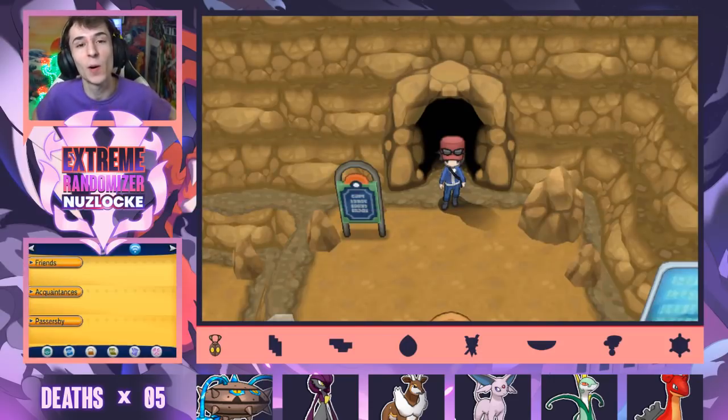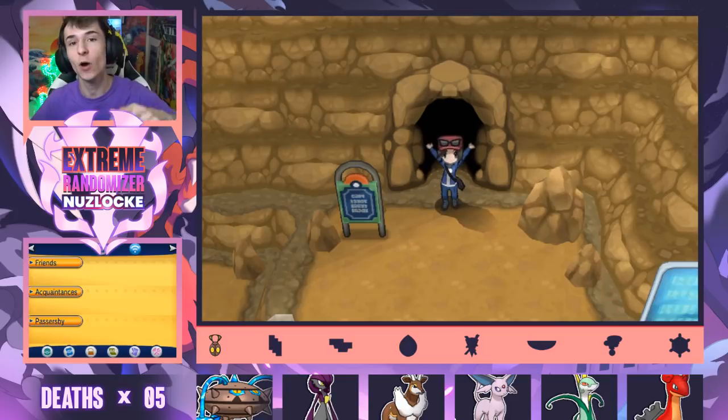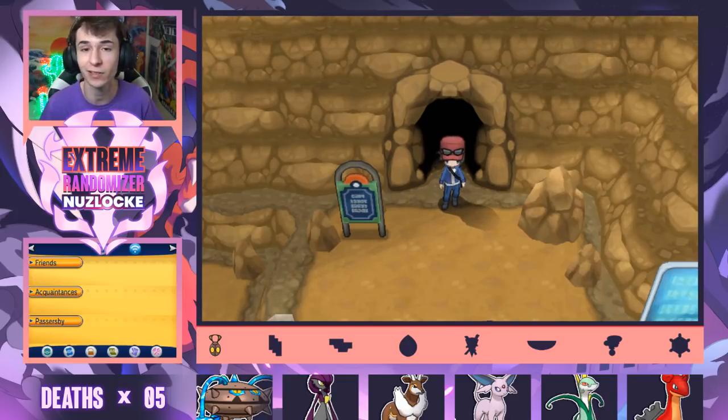Welcome back to another episode of our Pokemon Y Extreme Randomizer Nuzlocke. Last time we made our way up to Glittering Cave, went through Amber Town, got a bunch of encounters. If you missed that, go ahead and check it out. But here we are today out front of Glittering Cave again. We got to deal with Team Flare.